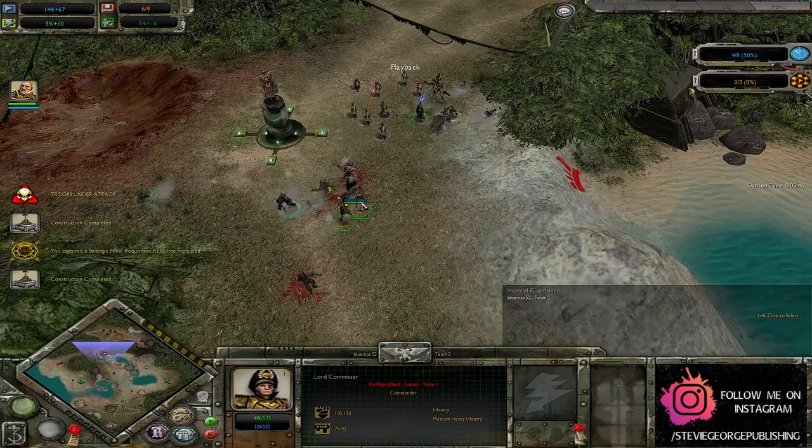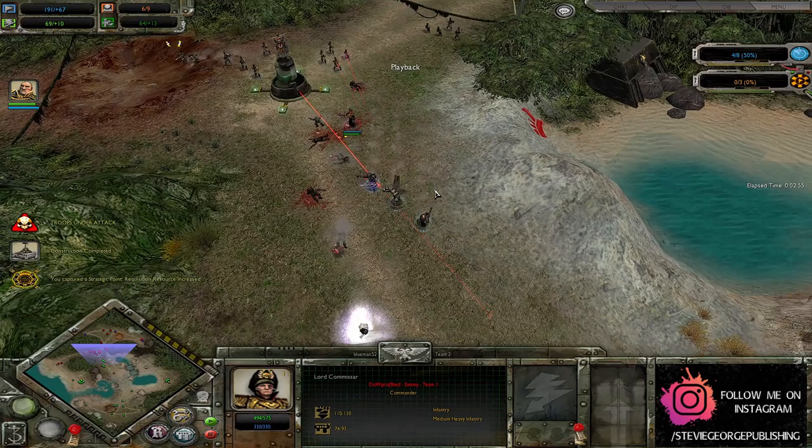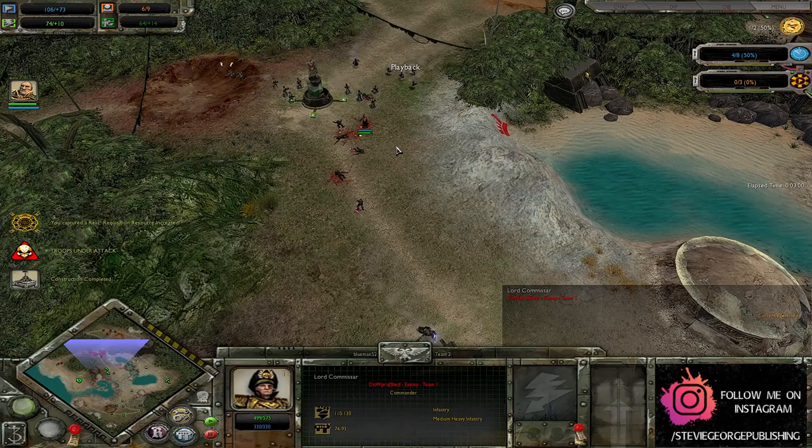One Guardsman already going down. Command Squad going to tie up one of these Steel Legion lads, whereas the Commissar is picking up these guys with a metallic hand of some description before then swapping it straight back to his Power Sword. A little bit of heresy going on over there — a little bit of magic, a little bit of mayhem from the Lord Commissar.